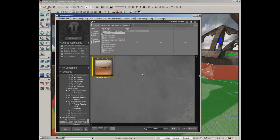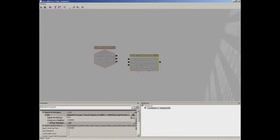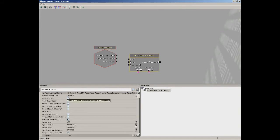Click Add New Item to add index zero, expand it, and you'll see the Agent Archetype field. Find the archetype in the content browser - it should already be selected - then click Use Current Selection to plug it in. The Agent Archetypes property lets you add multiple archetypes and control the spawn frequency of each. You can also add multiple archetypes to the Group Members field to share a single frequency.